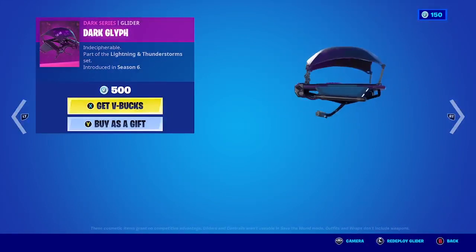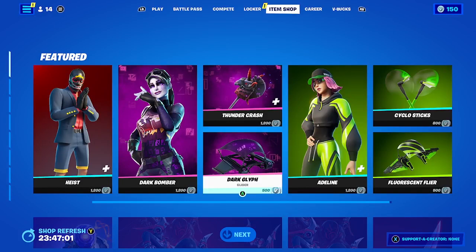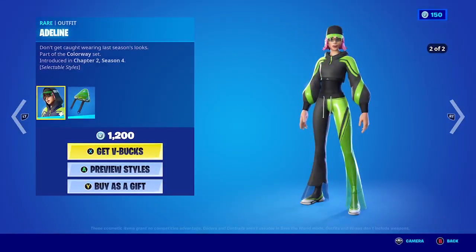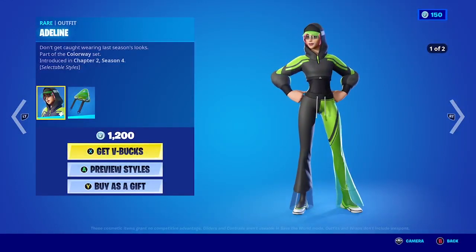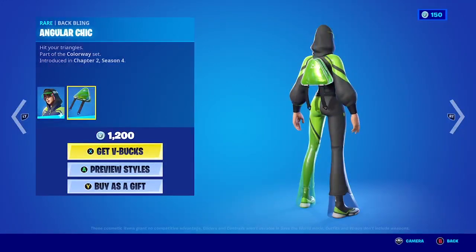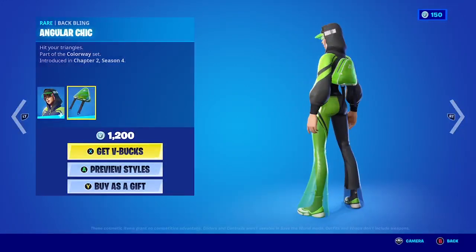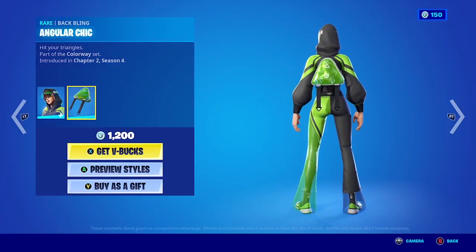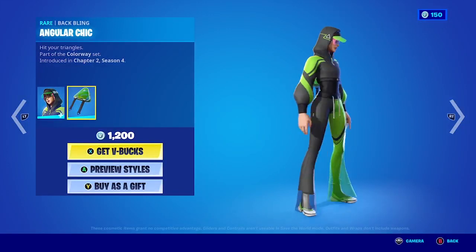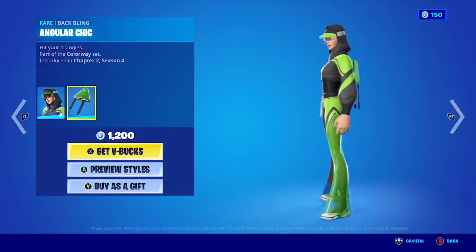It's really cool and it's sold separately. Now let's take a look at Adeline. Adeline comes in two different styles. This is the full skin, and the bundle includes the back bling. The back bling is only one style but the skin has two styles.